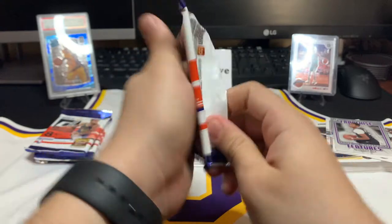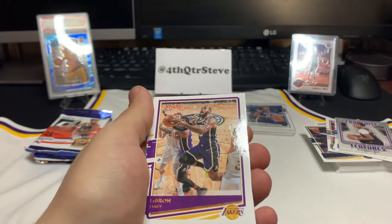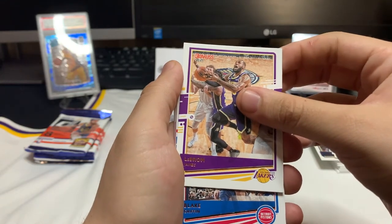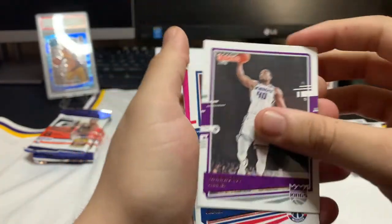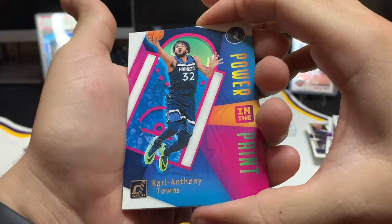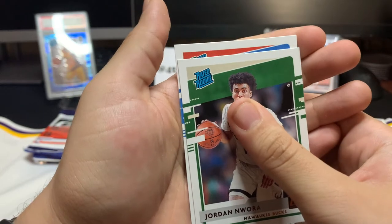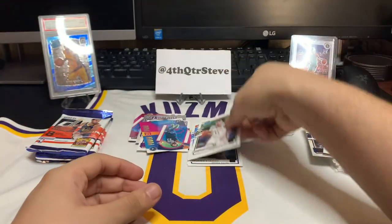A couple more packs left. John Collins. We got LeBron James — let's go! This is for me, I don't have a LeBron in Donruss yet. Blake Griffin. Harrison Barnes, Shabazz Napier, Karl-Anthony Towns Forever in the Paint. From the Bucks we got Jordan Nwora. Our next rookie — Sadiq Bey? Theo Maledon — nope. Not bad, let's keep going.